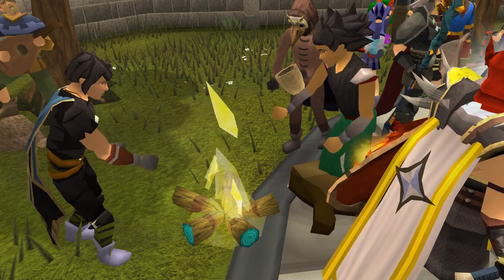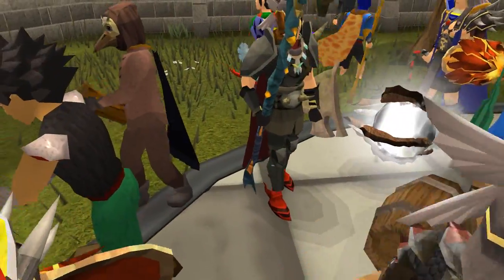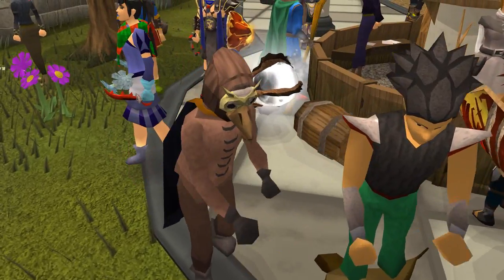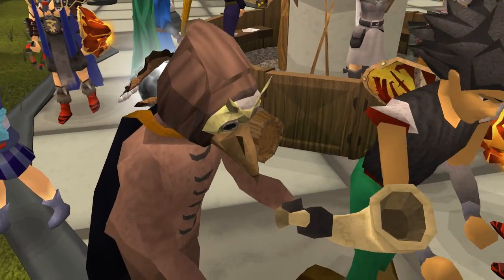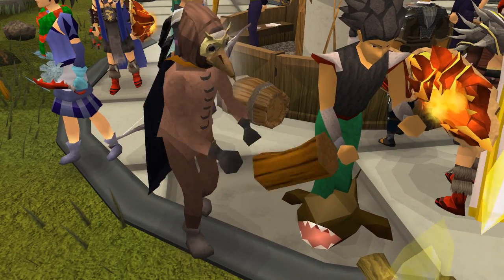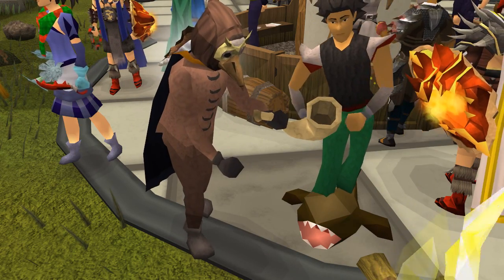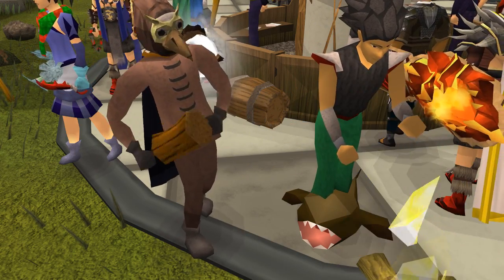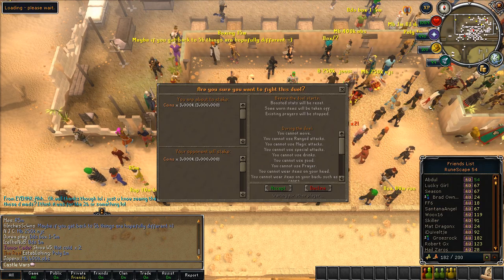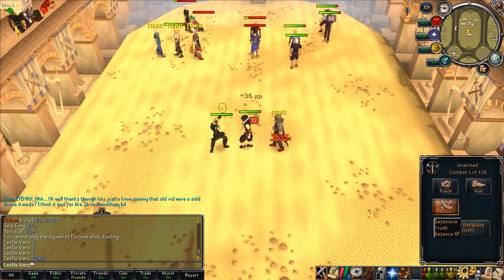The main great bonus for firemaking is that you get a life point boost for adding five logs in a row to a bonfire. So if you light a fire and then add five logs to it, or just add five logs to an already existing fire, you get a life point bonus. For me at 99 firemaking with magic logs it gives a 60-minute boost and boosts 99 life points.